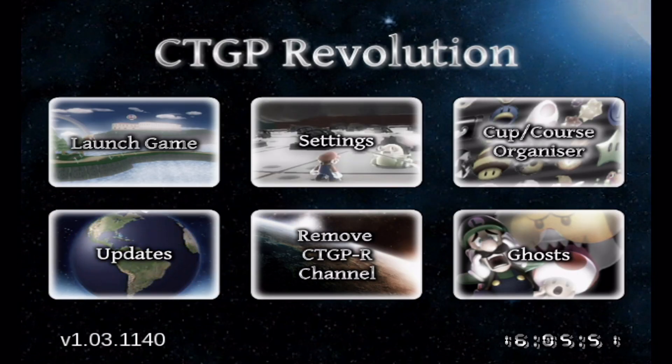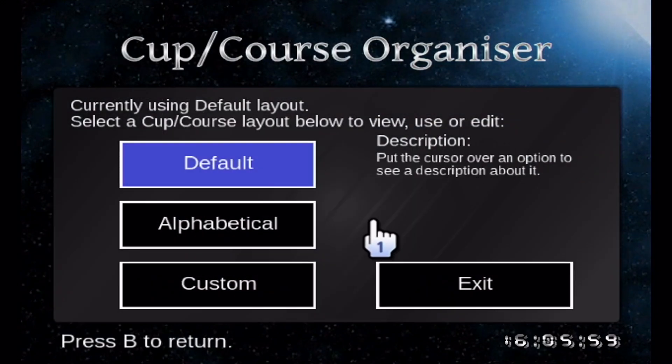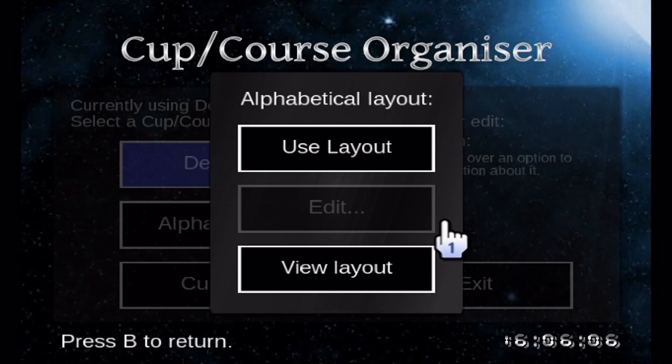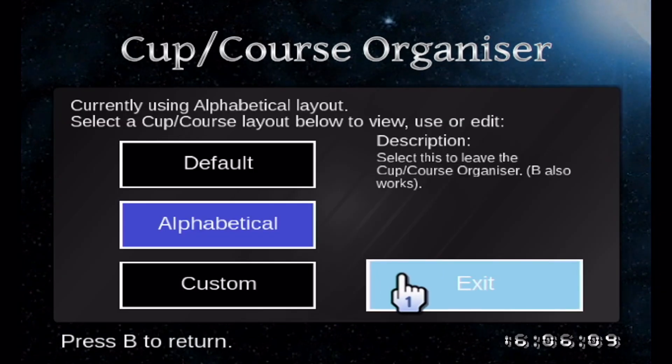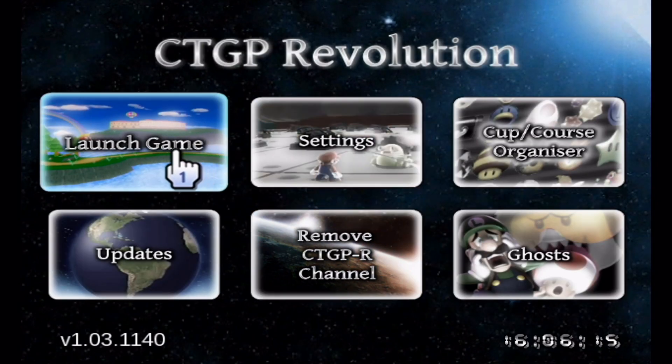One more thing before we launch the game — go into the cup course organizer and change it to alphabetical. This is your own choice, but there are over 200 tracks so organizing them alphabetically makes it easier to find what you're looking for. Set it to alphabetical — it's pretty convenient. Now we're ready to launch the game.